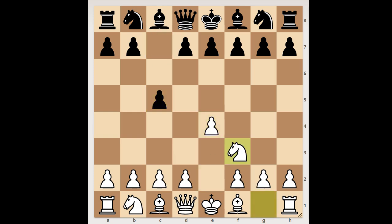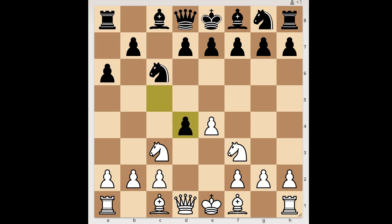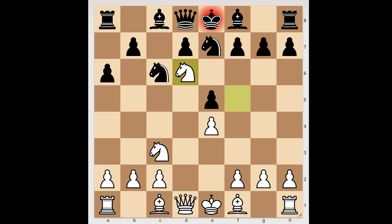Next game: e4, c5, knight to f3, knight to c6, knight to c3, a6, d4, c takes on d4, knight takes on d4, e5 — white to move. How would you continue? Player with the white pieces played knight to f5. Black to move — d6 and bishop to b4 are the two most played moves. Player with the black pieces played knight from g to e7, offering to trade the knights. White to move and checkmate in one: knight to d6, checkmate.